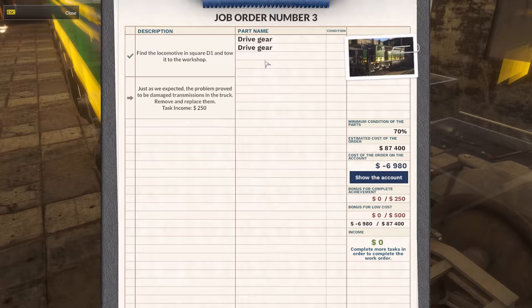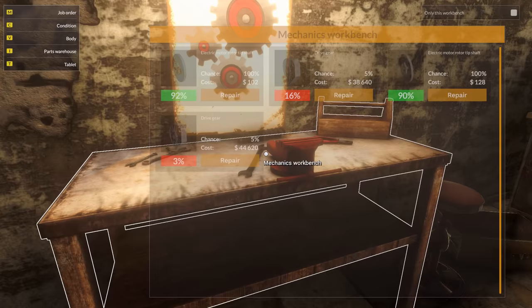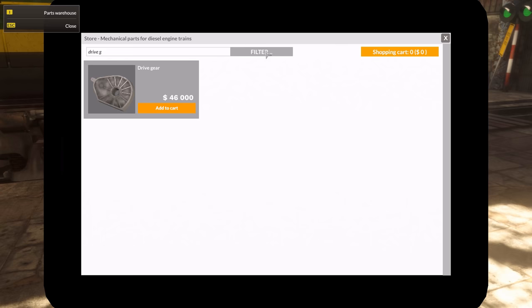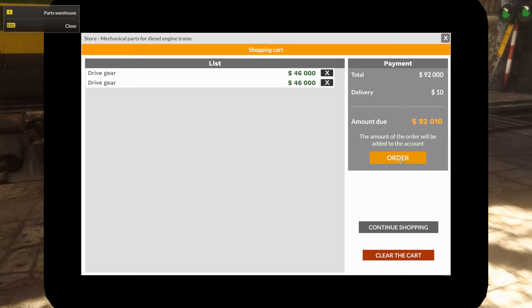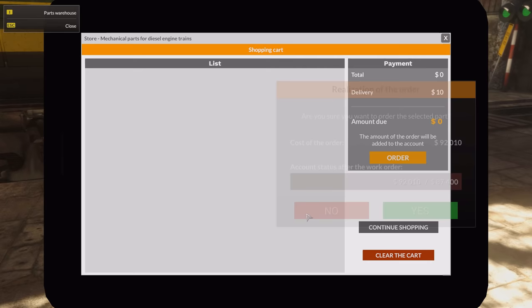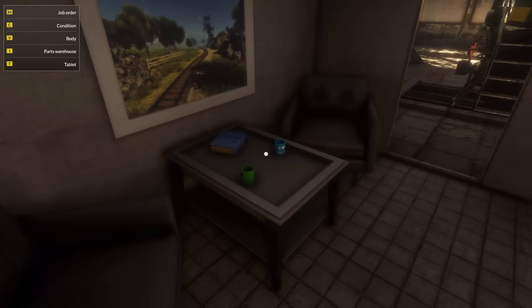I'm assuming I won't be able to repair this. 40,000 to repair these things, and 5% chance of success. Yeah, let's burn the money, shall we? Drive gear it is. Oh, you can't press enter — you have to... 46. 92,000 — where am I getting the money from? Do I have... I don't understand. Can I see how much money I have? I don't quite understand this. This is the work order — how do I check how much money I have?